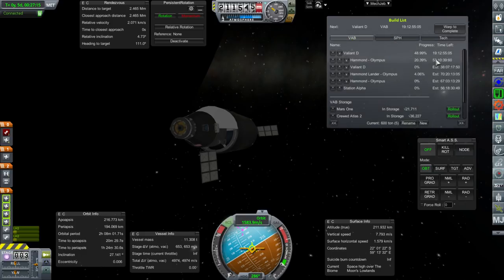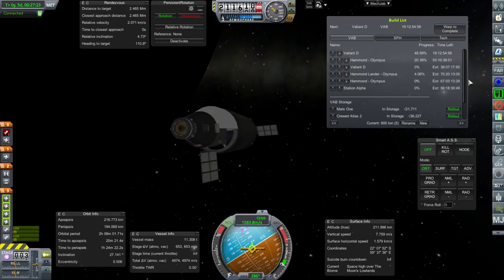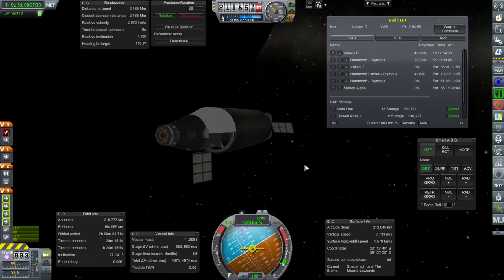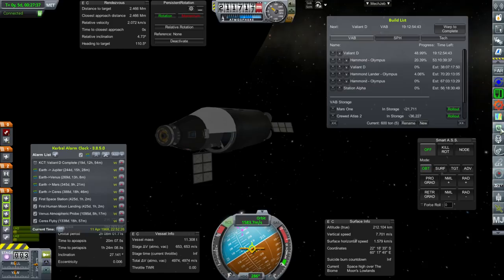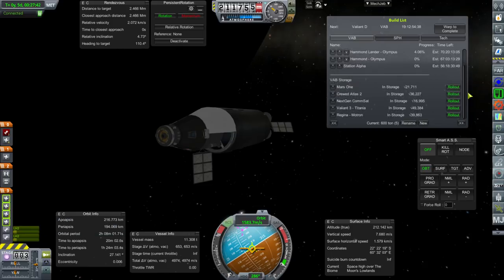Now it's gonna be 19 days until the Valiant D is built — that's to bring the crew back home from the station. But we need to focus on the station for 30 days before we do that. Then we've got a Hammond, which is the Earth return vehicle and also the one that's gonna launch a Kerbal over to the moon. That's in 53 days. I think we can focus on the station for 30 days, as much as I hate to do that.